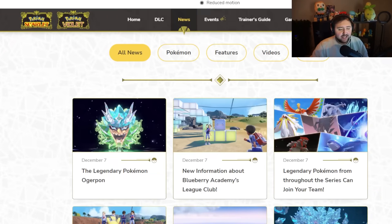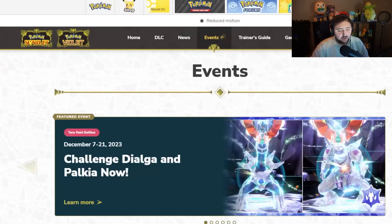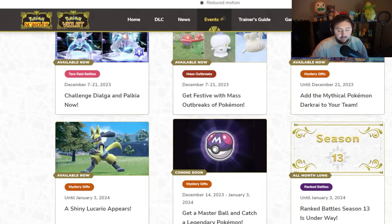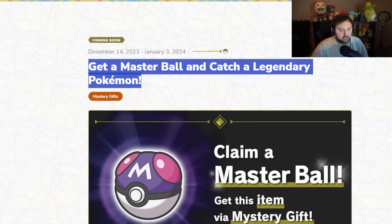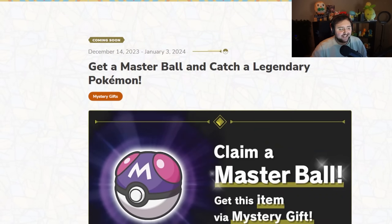In case you guys haven't seen the website, it looks like this. If you go to the events section, you can actually see all the events. I want to just quickly go through all of them. Here is one of the first things you can get, which is the Master Ball — use this to catch Legendary Pokemon.